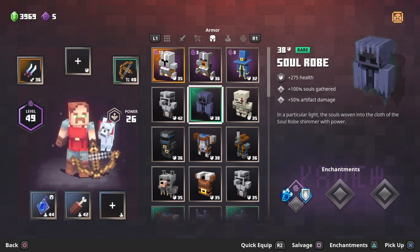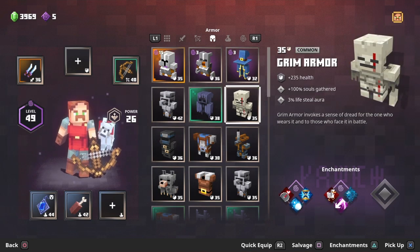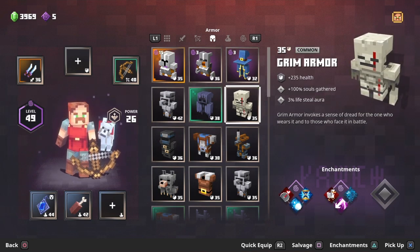Number four is the soul robe — good if you're doing a soul build. It gives 100% souls gathered and plus 50% artifact damage. In my opinion this is better than the number five slot, the grim armor.